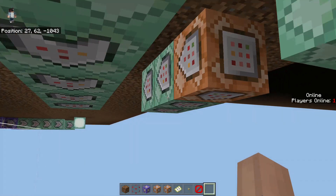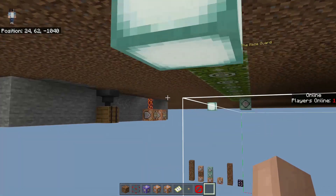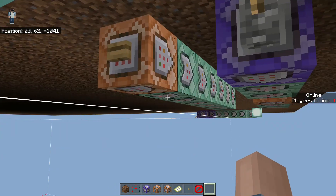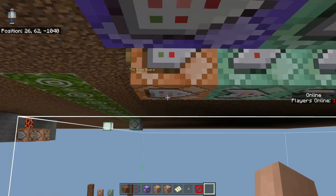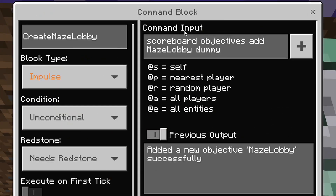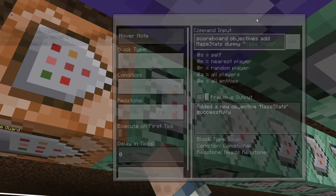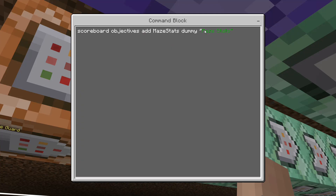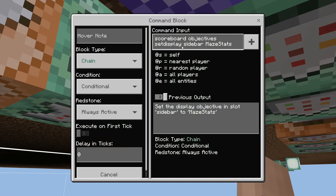This line and this line here is just for the actual maintenance, and then these two will track the statistics for the main lobby. So as you can see, we've got this chain here called 'Create Maze Lobby'. In here, it's simply creating a scoreboard objective — 'maze lobby dummy' is what we're going to call it. And then we're going to create another one called 'maze stats', which is what's actually going to be displayed on the screen. We've added a nice little color and formatting to give it a nice appeal.